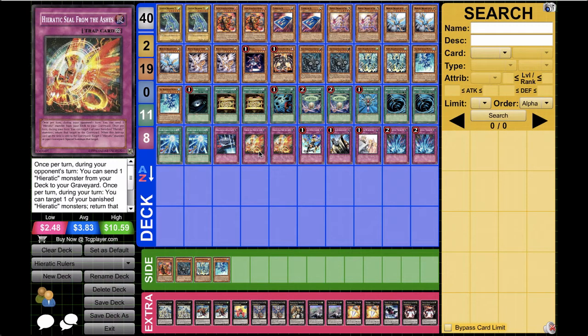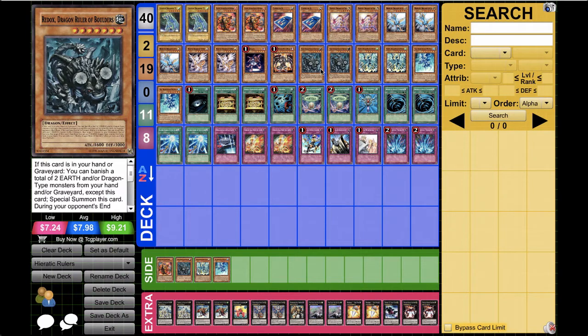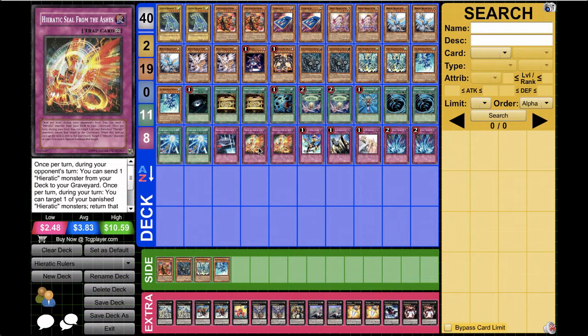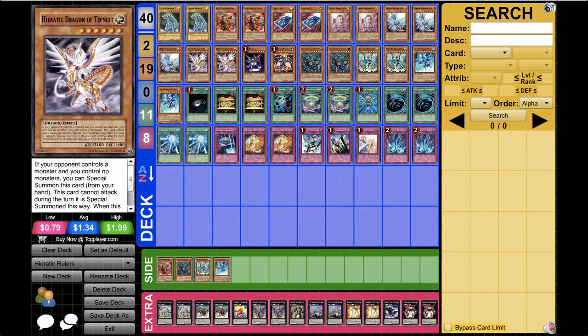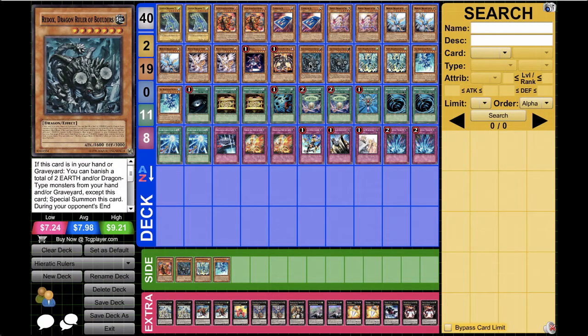2 Heretic Seals is good because you can use the Heretic Dragons to be banished for the elemental dragons, then bring them back to the graveyard. And when it gets destroyed, you can special summon a Heretic Dragon from the graveyard. Necro Phase is basically so you can banish the Dragon Rulers and get their effects off. And basically everything else is just standard.